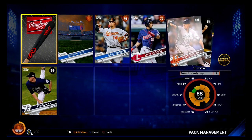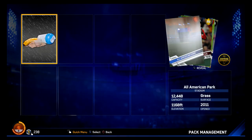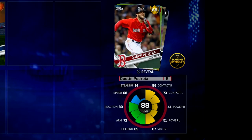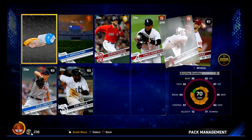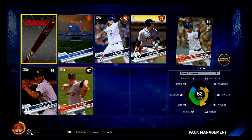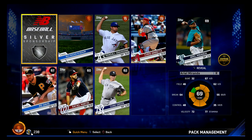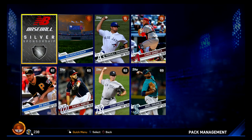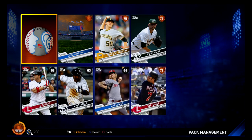Give me something I haven't had before. Hey, Dustin Pedroia — got my first gold! 86 contact to righties, 87 vision. I'll take that. Not a bad pull here, I'm happy with this. Not a whole lot in the next one, and again kind of disappointing — lots of pitchers. I have enough pitchers. Joe Mauer's on the team.